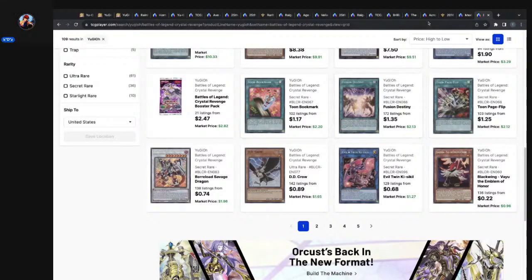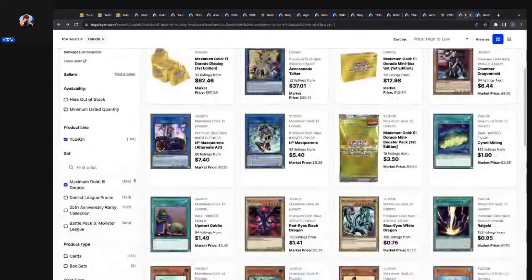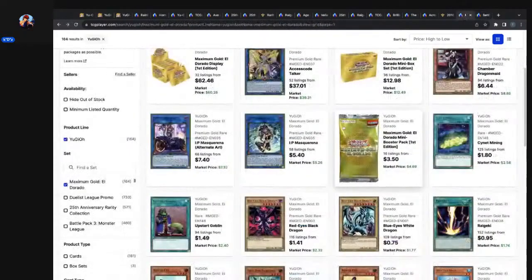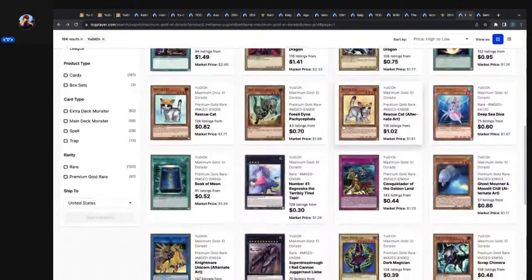I was contemplating picking up Brulo Savage Dragon when it was $7, but I thought it's about to get a reprint in a couple months and it's going to be $1. So I just bought the reprint when it was $0.30. It made no sense to buy at $7 — good things come to those who wait. Let's go back to Maximum Gold real quick to see if we can find Numeronius Numeronis — it's an Xyz monster for sure.